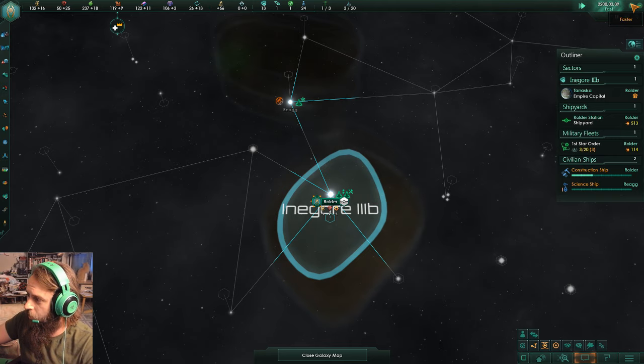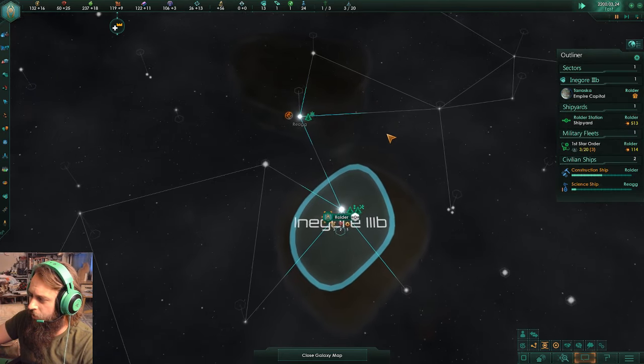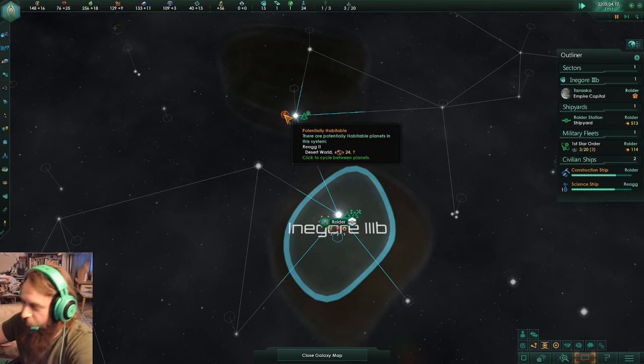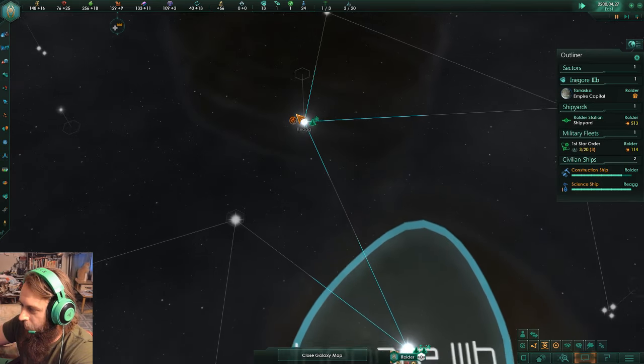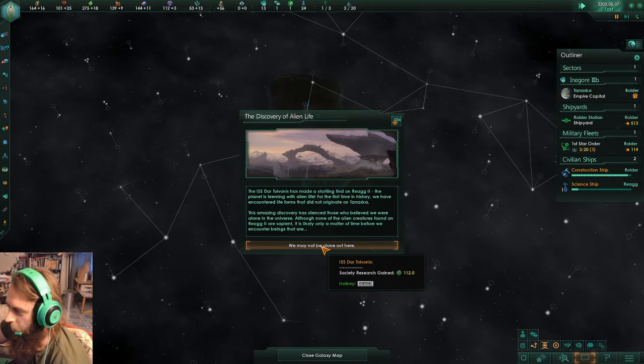Are we fine with putting it up too fast? Let's get this rolling. Somebody got a continental world and an ocean world on their first survey attempt. Not that I really need that many — I'll be trying to play tall with all these planets. We may not be alone out here.